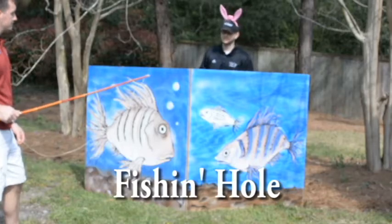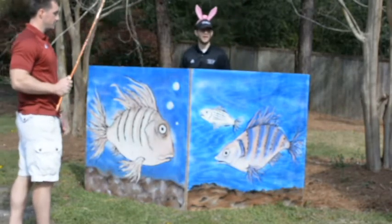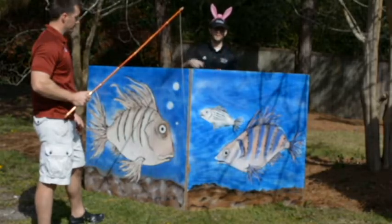This is the Fishing Hole. The contestant will come up and cast a line over. There will be a volunteer behind the board with prizes. Once they cast it, the volunteer will grab it, put a prize on it, and put it back over for the kids.